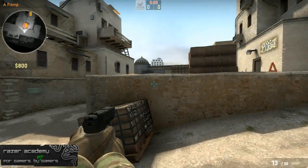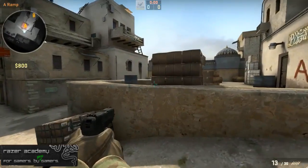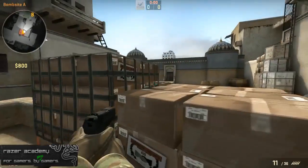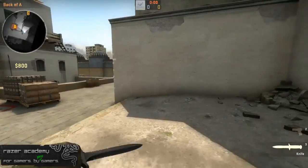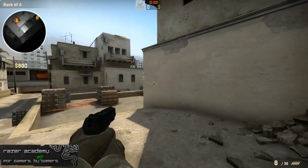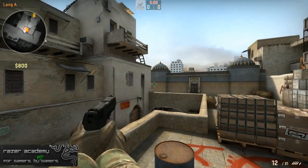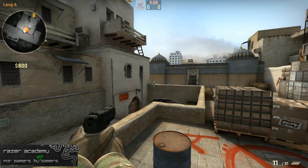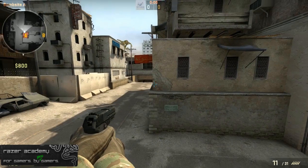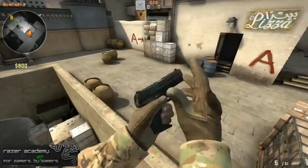This guy is the site player. He could play at rail, peeking in and out and pre-firing. He could play site behind this box. He could throw flashes if they start taking cat. Or he could play goose — that's called goose by the way — and flash and peek cat. His primary role is to watch catwalk and be the main defense of the A bomb site. So that covers A: the pit player responsible for long, the game helper who's the rotator, and the A site player mainly responsible for cat.